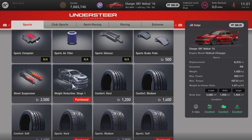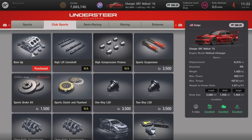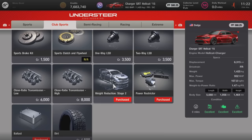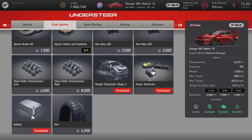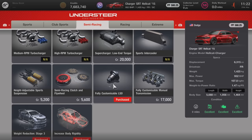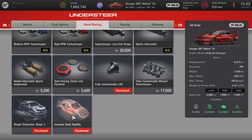In terms of parts from the sports category you need weight reduction stage one and sport soft — this build can run on both softs and inters. In club sports it's bore up. Then moving on down through the list it's weight reduction stage two, the power restrictor, and ballast. You don't actually need those but if you want to play around with the build I would recommend getting them. Also get the racing crankshaft from semi-racing, the fully customizable computer, the LSD, weight reduction stage three, and increased body rigidity.